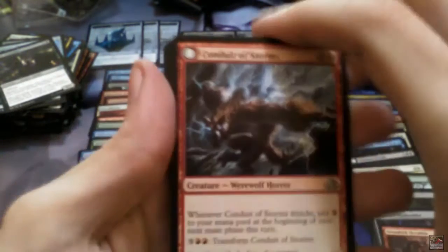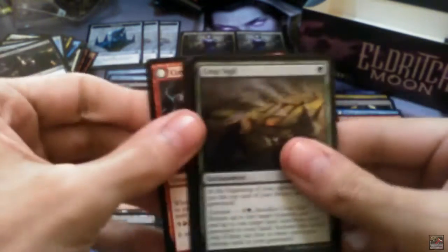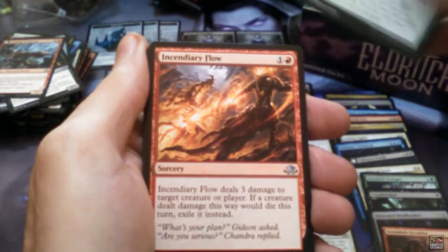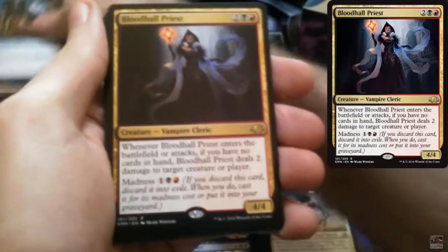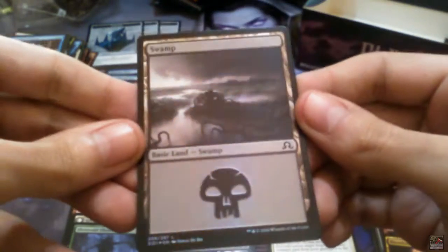Conduit of Storms that flips into Conduit of Emrakul. Crop Sigil, Incendiary Flow, Geist of Archives, and Bloodhole Priest. And a Swamp foil!